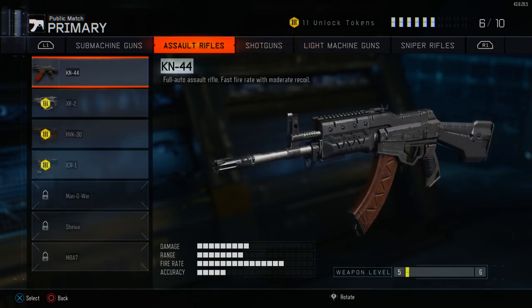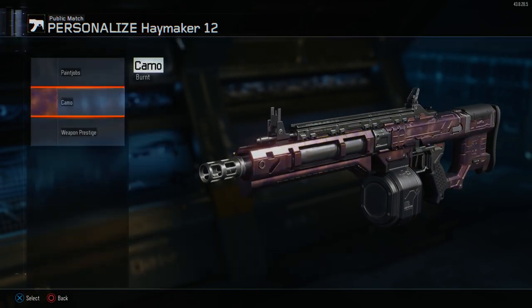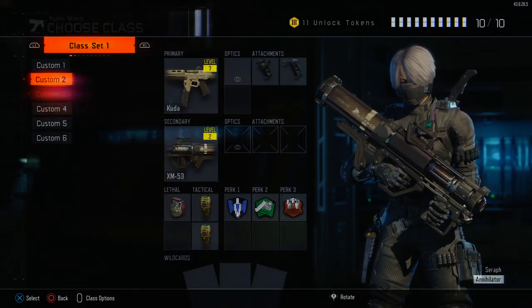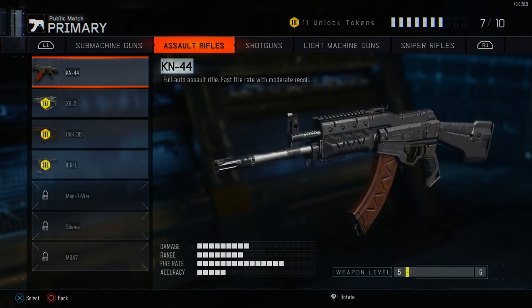So let's start by talking about exactly what the weakest weapon in the game is, and it might surprise you to learn that it's actually the Haymaker 12. You might be like, no Toycat, you're entirely wrong. The Haymaker 12 is a solid weapon and I like it a lot. But the thing is, by the damage and by the numbers, this is the weakest gun, because if you compare it to a KN44 or some decent submachine gun, it actually has the same damage - it kills in three shots up close and four shots at a distance.